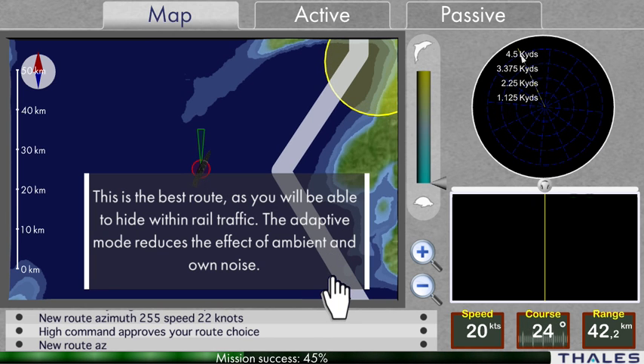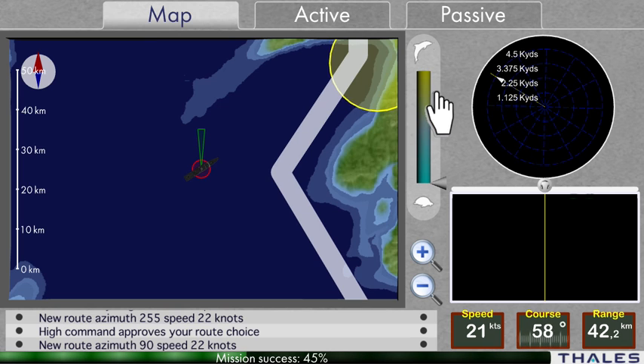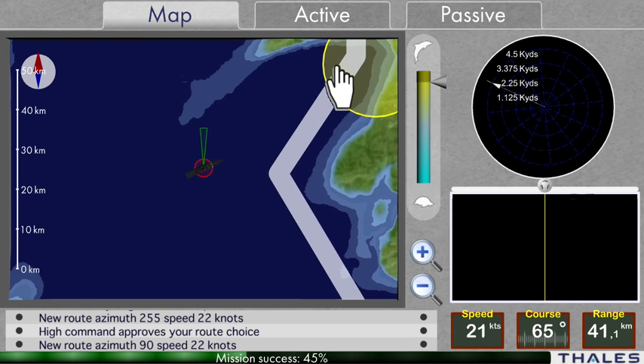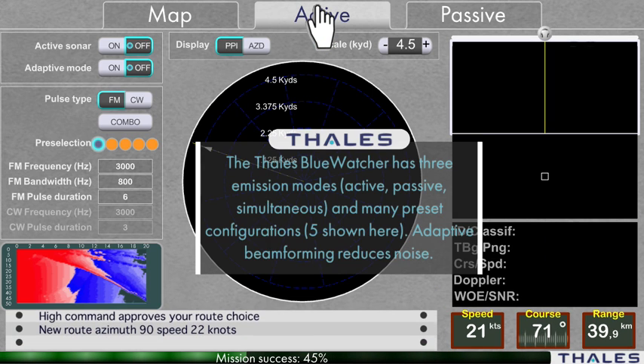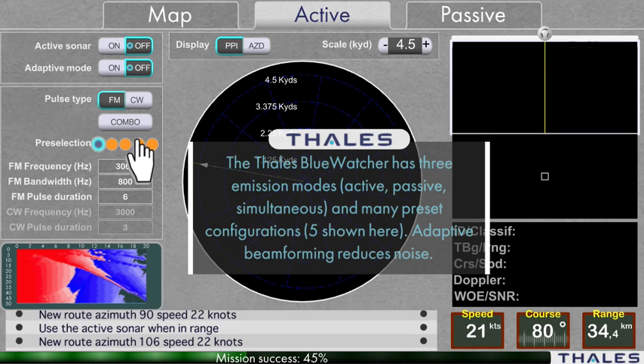The adaptive mode reduces the effect of ambient and own noise. The Blue Watcher has three emission modes: active, passive, and simultaneous, along with many preset configurations — five shown here. Adaptive beamforming reduces noise.